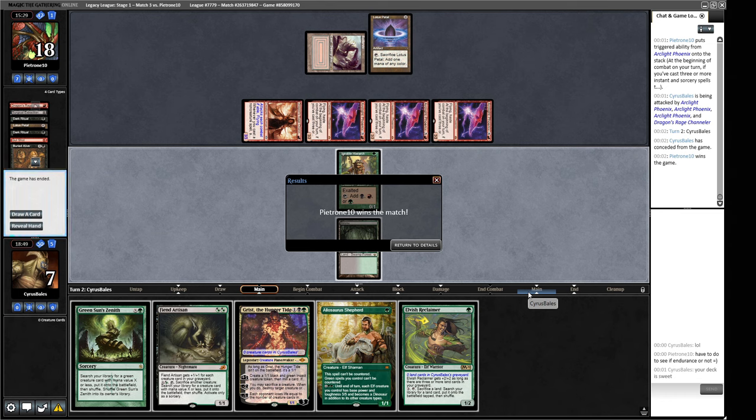We don't have any land — nothing going on. GG opponents. We got a little bit pummeled there. Maybe we are supposed to bring in Thoughtseize to hit the Buried Alive — that's what we're supposed to be doing. That makes more sense than the Snuff Outs. I wasn't really familiar with the exact configuration of our opponent's deck and wasn't sure how into the fair Murktide plan they might be going. It doesn't look like they are at all — so maybe we should bring in the Thoughtseizes. That's a learning experience.